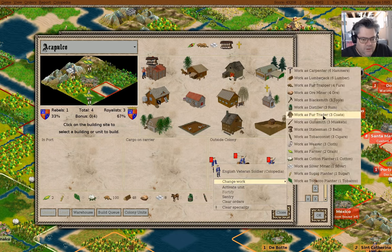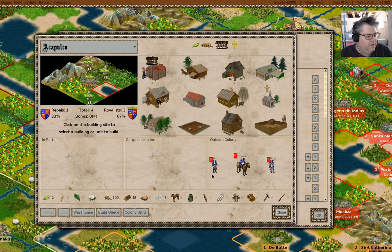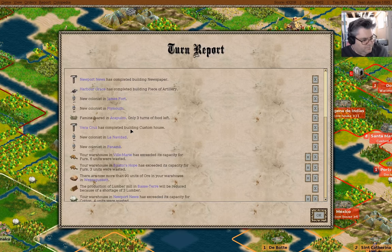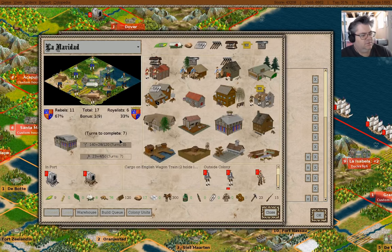Change work — farmer, farmer. That's not going to work. Farmer. So that's better. We should build something here. We have a custom house here — export. We're producing cotton. Just close that.